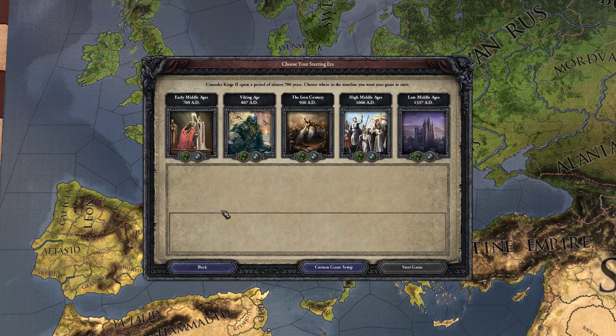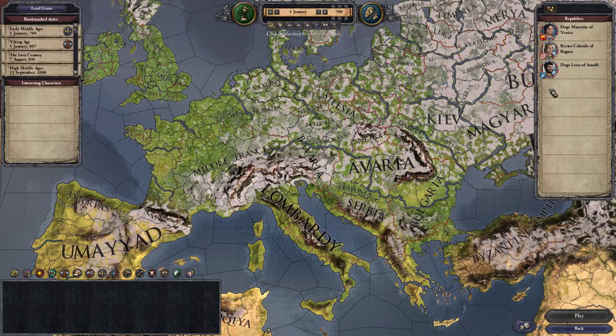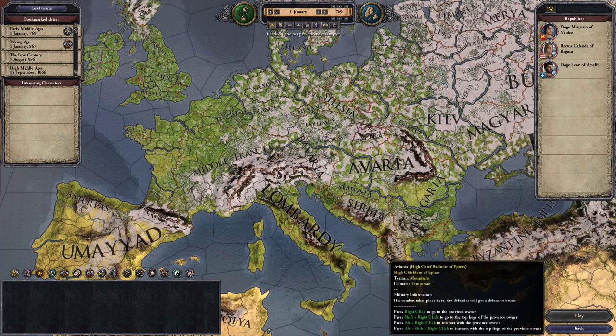When you click on New Game in the main menu you get to select from these eras. I like to start in the Early Middle Ages, which is very fun. We're going to ignore all these people and instead click on Custom Game Setup. Over here are the republics that currently exist and which you could play as.